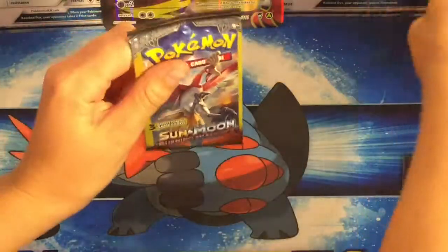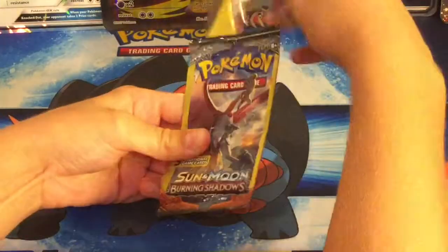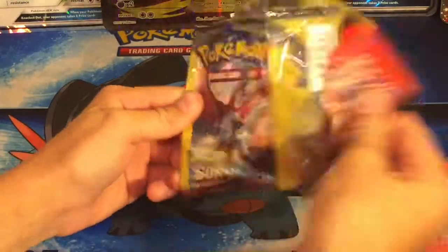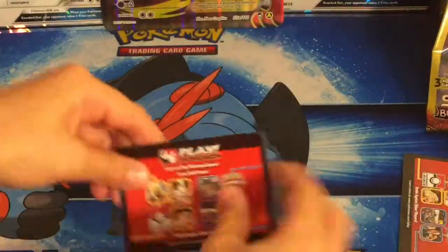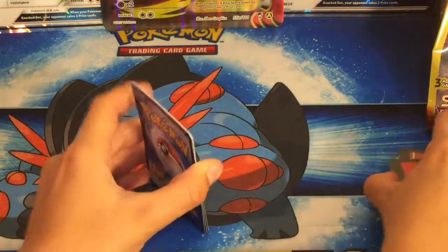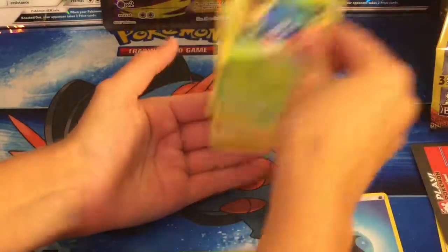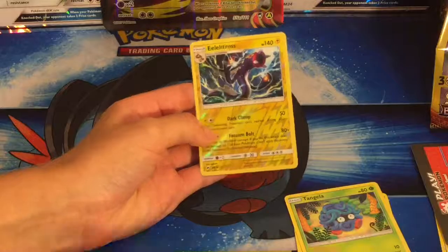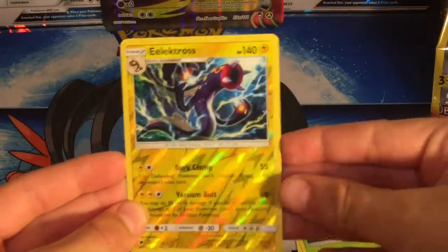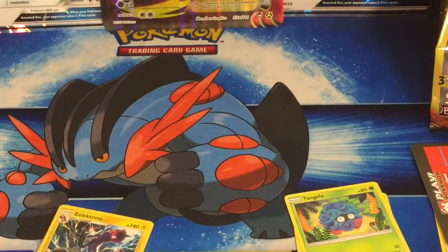We got a Hello pack next — I just want to see if you can rip it a certain way like I've seen people do, but of course I can't. We got an Energy, Tangela, and — oh my god — an Electross reverse holographic rare! Guys, that is amazing. Let me get a sleeve on that card. This is not bad at all.